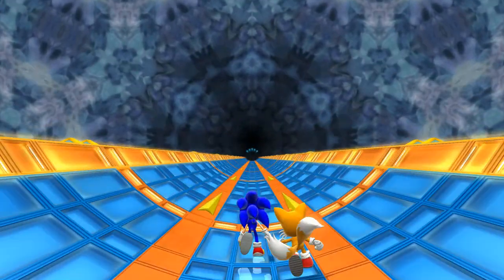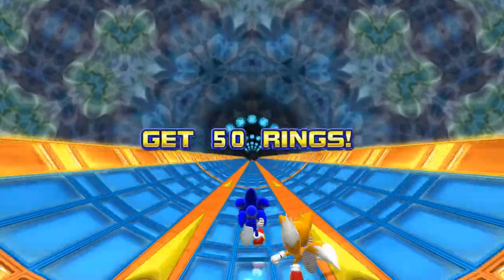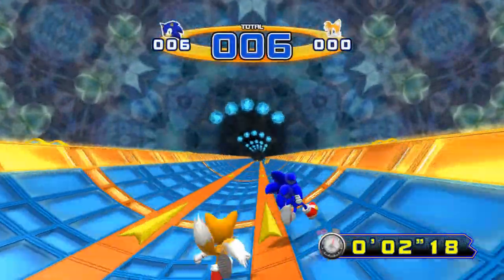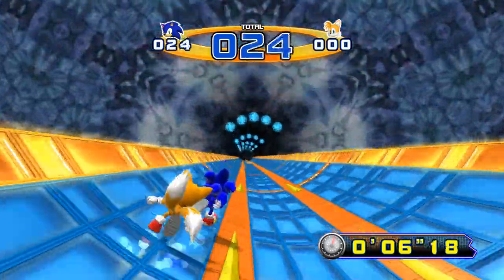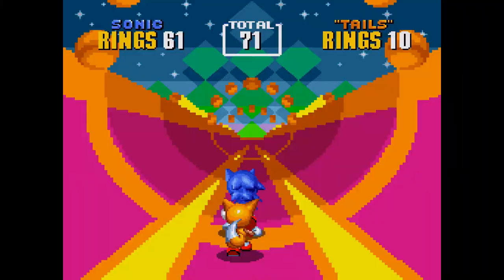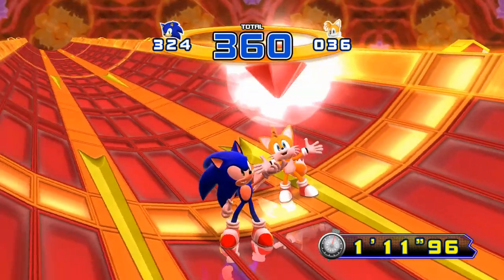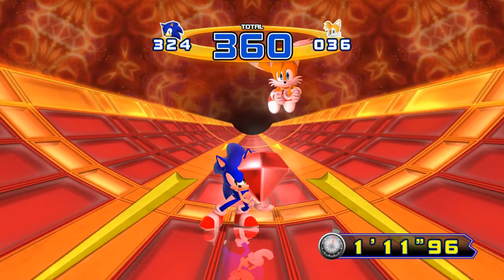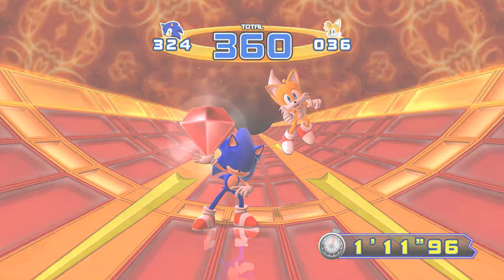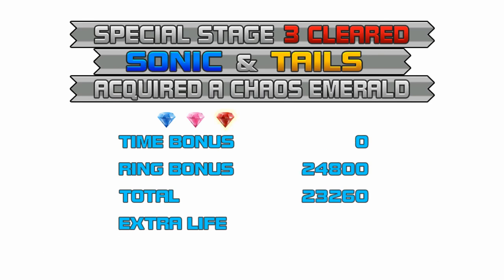Like Episode 1's special stages are inspired by Sonic 1's, Episode 2's are pretty clearly based on Sonic 2's. The basic premise is the same — you try to collect a certain number of rings before you reach the gates, avoiding obstacles along the way. If you reach a gate without the necessary number of rings, you get kicked out of the stage. There are a few other gimmicks to keep things interesting, but overall we're dealing with an adaptation of Sonic 2's special stages, minus Tails constantly getting hit by obstacles and losing all your rings, thankfully. I only managed to get three Emeralds in this game, which is better than the one Emerald I managed in Episode 1. Apparently you don't even get a different ending for collecting the Emeralds, just the ability to turn into Super Sonic, so I think I'm going to pass on 100%ing this one.